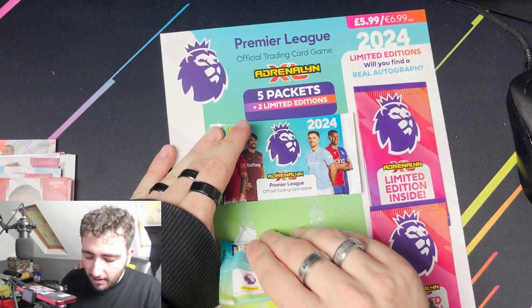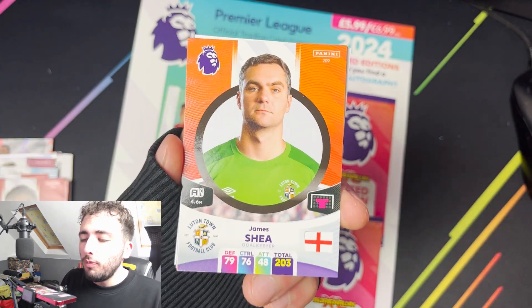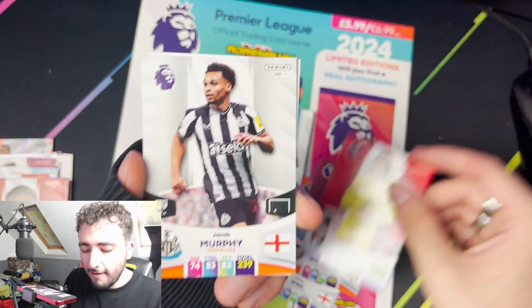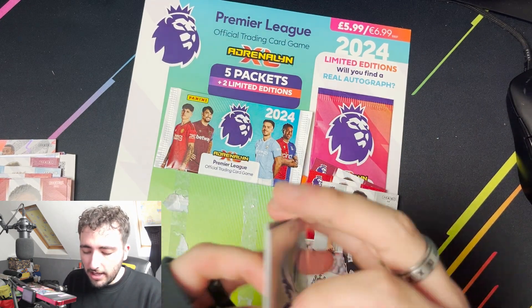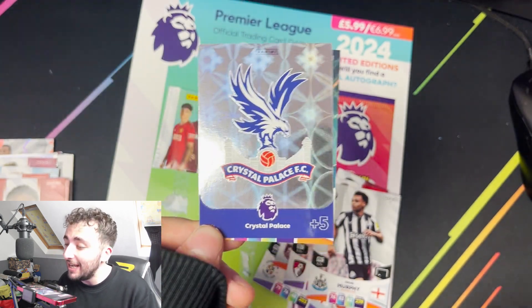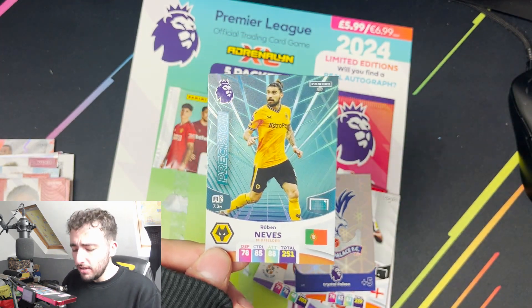We'll move straight on to pack number four. Let's hope none of the cards are damaged. We start off with a James Shea, a Josh Brownhill. We get a Neto there for Bournemouth, Jacob Murphy. And then we get our two specials - there's a code. Who are we getting? Something good. The Crystal Palace badge - that's something a little bit different, thank you very much. And a Precision Ruben Neves.